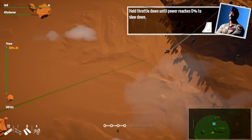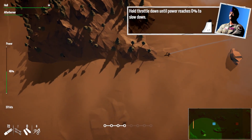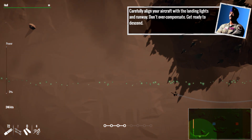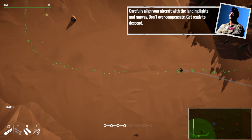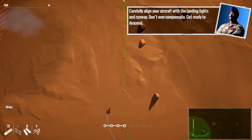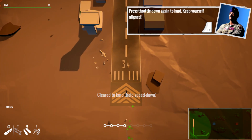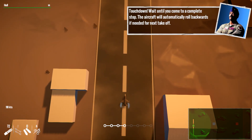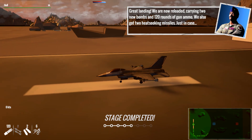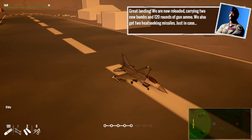Let's follow the green line for the approach. Drop down until power reaches 0% — not the afterburner for landing, not the best idea. Follow the indicated flight path at minimum speed. Carefully align the aircraft with the landing lights and don't overcompensate. You can see the speed on the left side — 130 knots. Press throttle down to land and hold it all the way back to descend. Touch down, wait until a complete stop. That's an instant repair and rearm — 2 new bombs, 120 rounds of gun ammo, and 2 heat-seeking missiles.